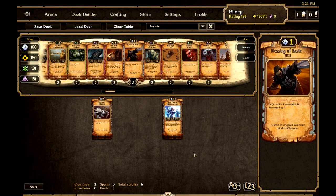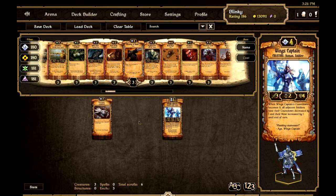The main premise of the deck is to take advantage of Wings Captain. Wings Captain is a new Scroll. It costs four, it's a Human Soldier with three attack, two health, four countdown. When its countdown reaches zero, all adjacent soldiers have their countdown decreased by one and their move increased by one until end of turn. This is probably going to end up being the best scroll in the game — just absolutely amazing.